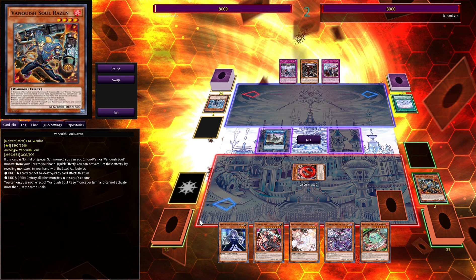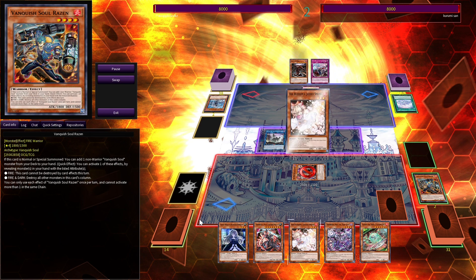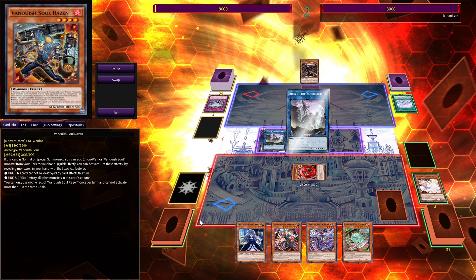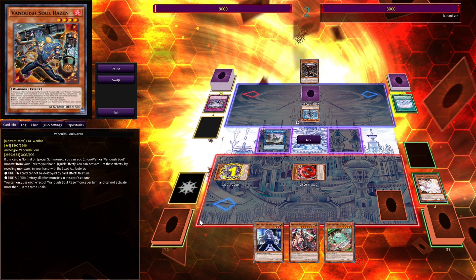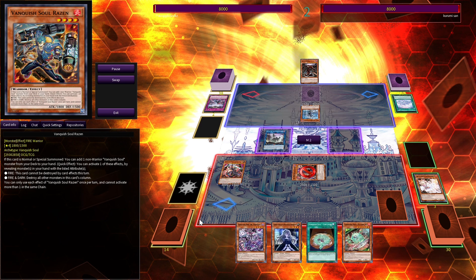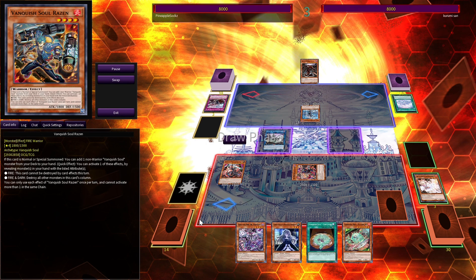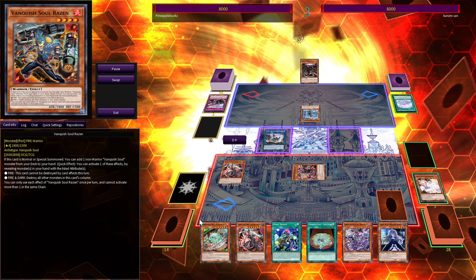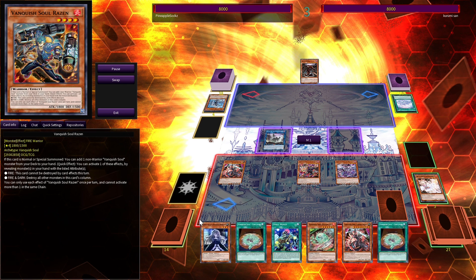They go for the Field Spell, which starts to be bad news. They set one back row, fire their Welcome — we Ash it. They get back Arias but we don't care. They walk over our Borger in the Battle Phase before realizing it has less ATK. In Main Phase 2 we go for Mad Love, tag it out, go for Caesar Valius, reveal all three attributes, pop their back row, and Borger draws us cards. We pop their Arias, switch to Attack, and our opponent scoops.